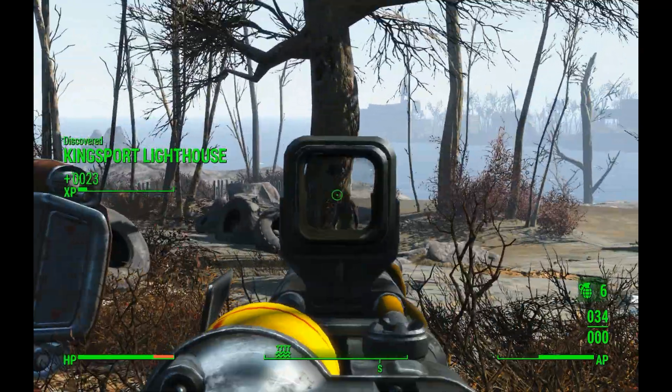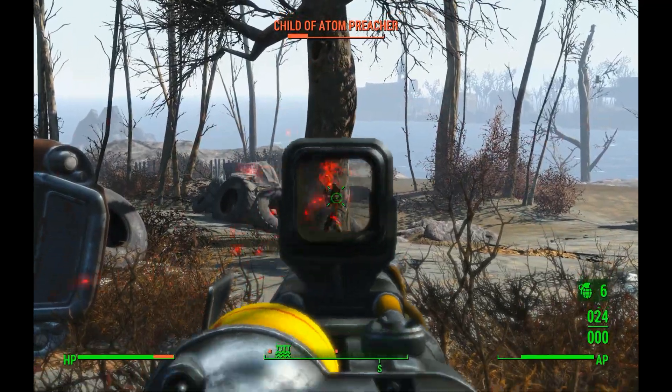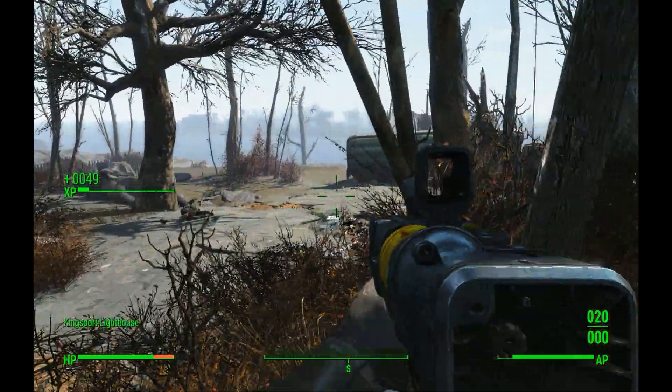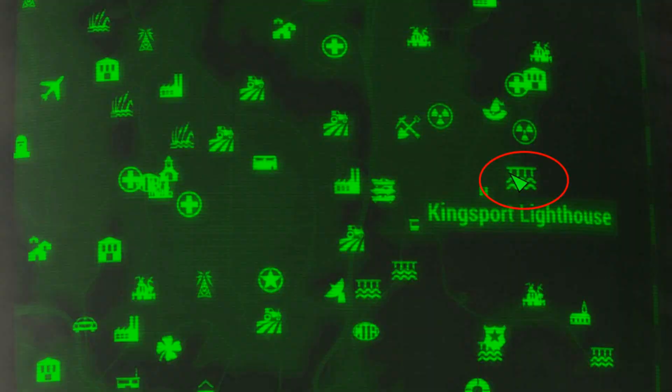What's going on guys, White Fox 1225 here with another video. Here we'll be talking about how to get the gamma gun in Fallout 4. I'm sure you've seen this gun on a loading screen — it fires radiation, it's a pretty cool gun, so today I'm going to tell you how to get it.